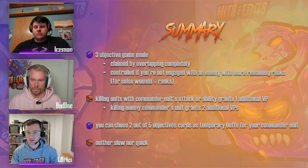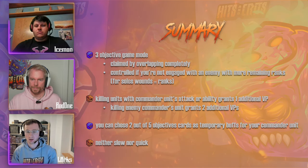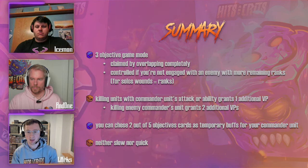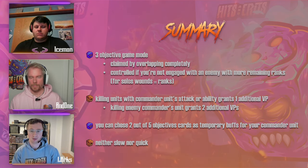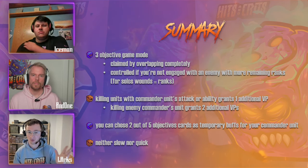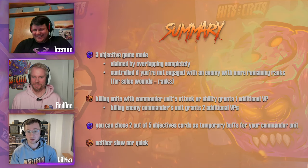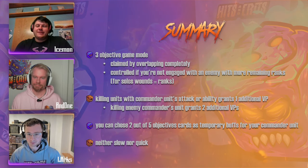Clash of Kings is about the kings, which translates into your commanders. The special scoring rule is: if you kill a unit with your commander, you get an additional VP. If you kill the enemy commander with your commander, you get two additional VPs. Importantly, it says attack or ability — so if something dies from an ability like hidden traps, that also qualifies for scoring.